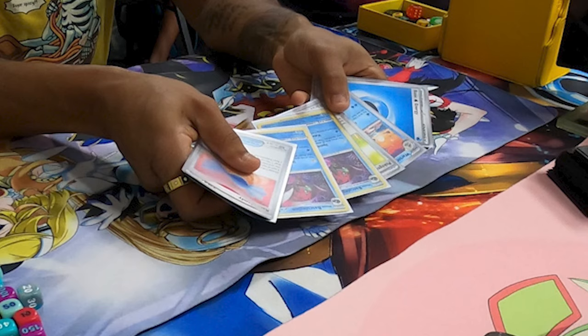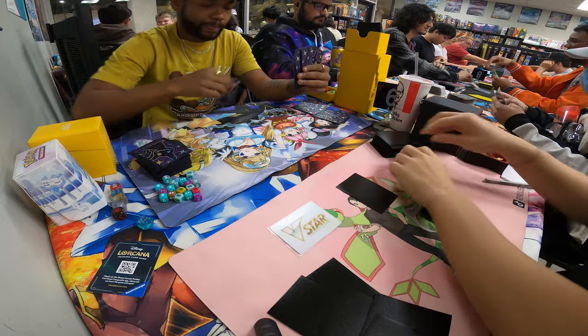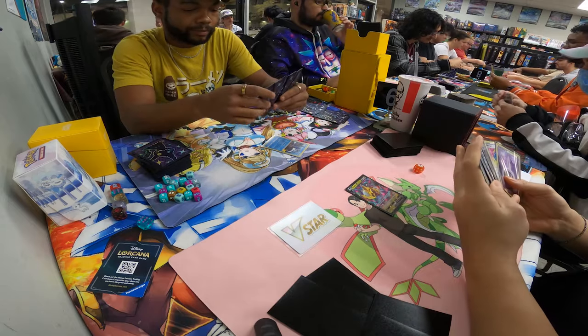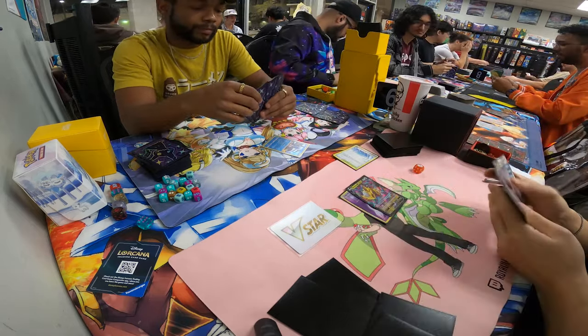For the first round, my opponent had a mulligan and it seems like he's playing some sort of water deck. I'll be playing Lost Zone Giratina. I had a pretty rough start — all I could do was attach, play Path to the Peak, and pass my turn.